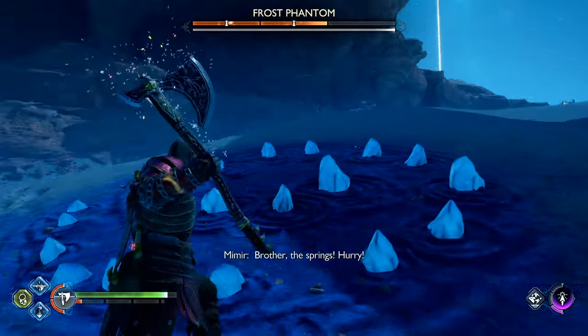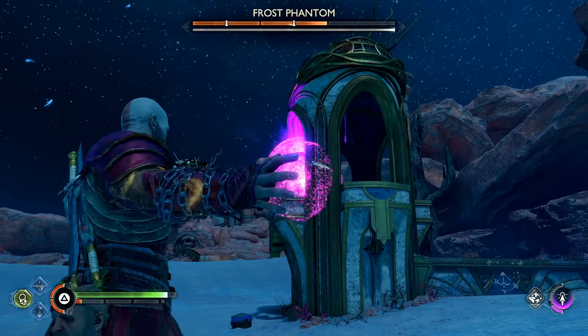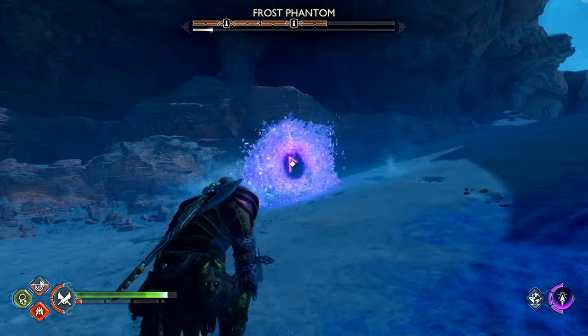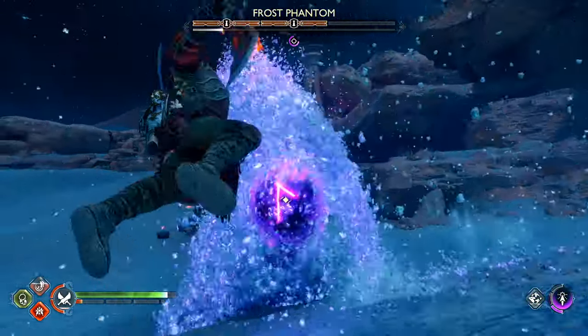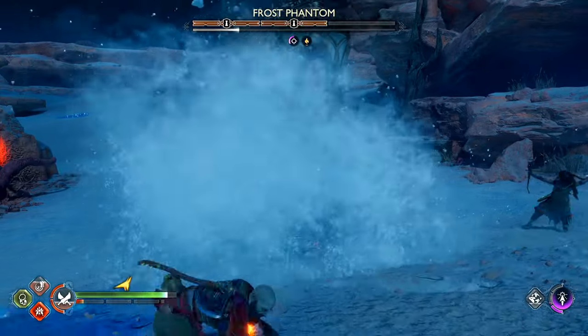What you want to do to actually get through this fight is build up the stun meter on the Frost Phantom. You can't do any direct health damage. When you max out the stun meter, you'll see three pillars in the area that you need to destroy. You can destroy them by throwing your axe and shooting arrows at them. So whenever you do stun the Frost Phantom, prioritize that — nothing else matters. Go out there and destroy those pillars as much as you can.